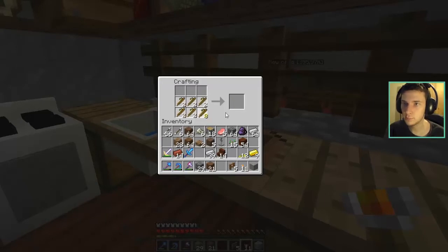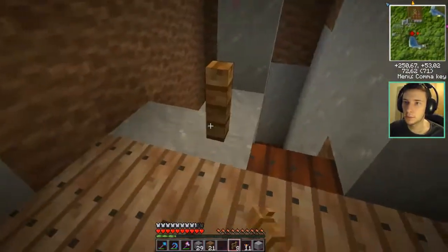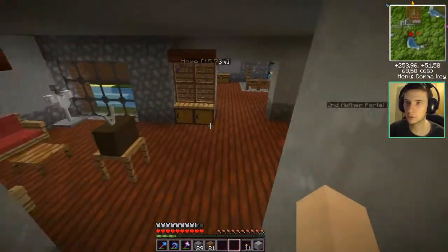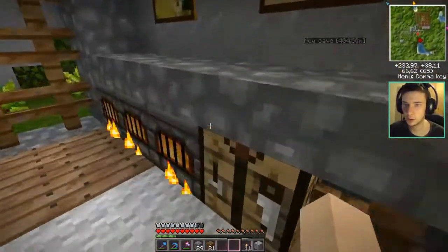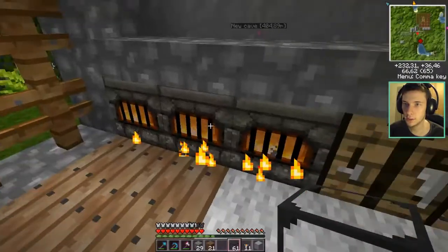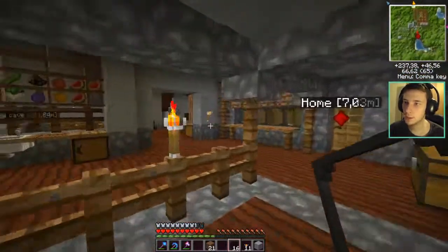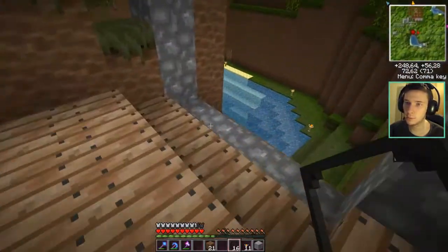Let's make some more. Four more — better than nothing I guess. Let's put them right here, like so. Yay! I think it looks very nice, I really like it. And I need to smelt more — well, cook some stone actually. It's not really smelting. I'm gonna make my new window, which is so exciting because I didn't have a really big window in my old bedroom.